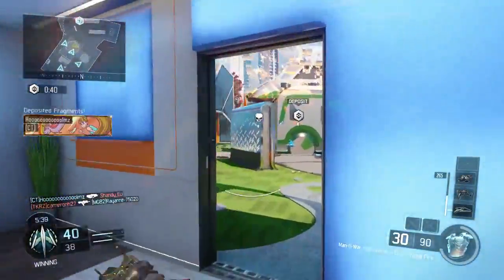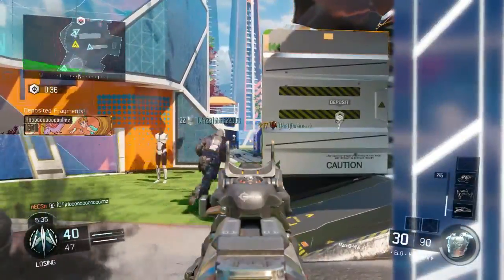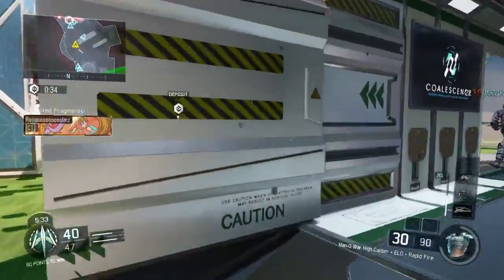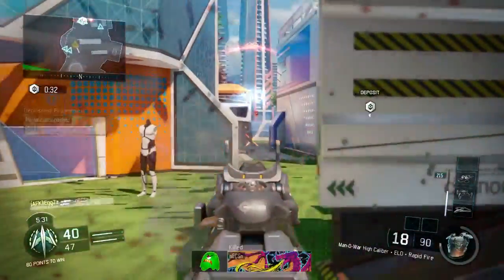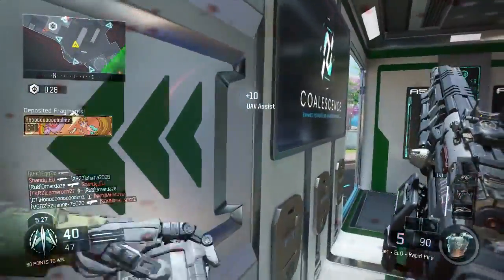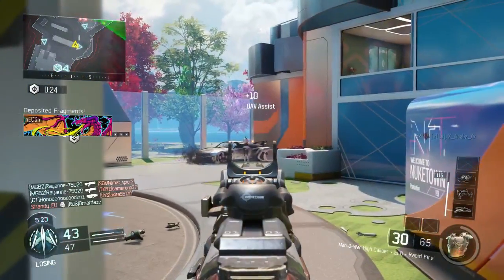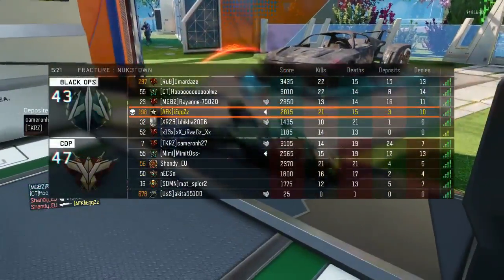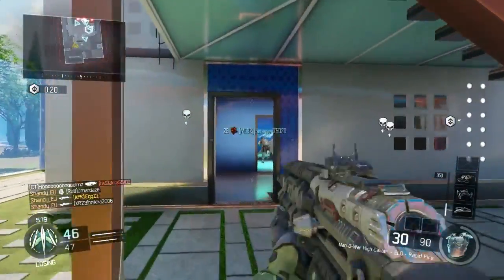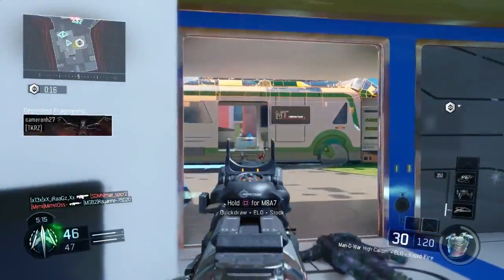But then you have to make your way all the way to the deposit area where you deposit the little tags and add them onto the score. I think it's a really fun game mode — the scoring is pretty good as well. You get 50 points for dropping the tags off, 25 points for denying or picking up tags, and 50 points for getting a kill.